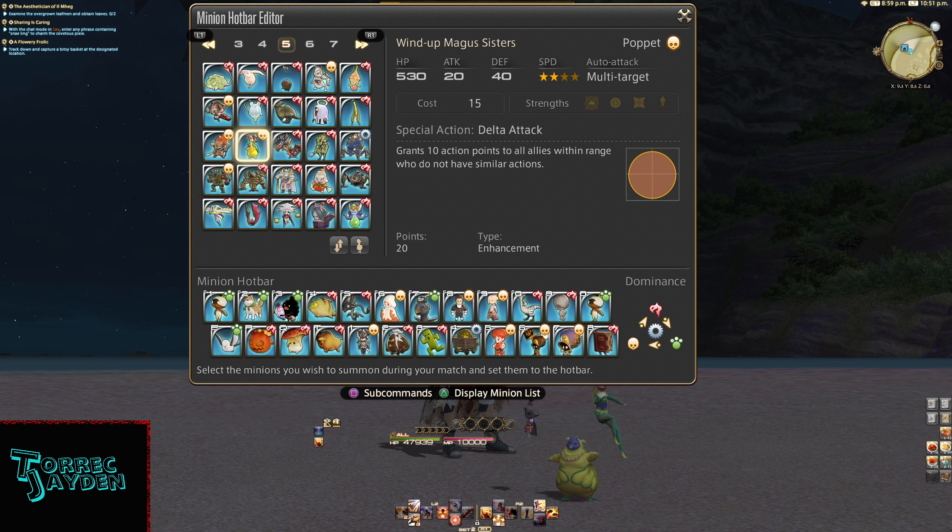Lord of Verminion info: it is a poppet type. HP is 530, attack 20, defense 40, speed 2 stars. Auto attack is multi-target. Cost is 15. No strengths.